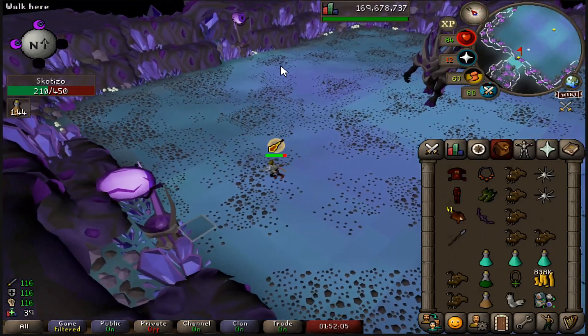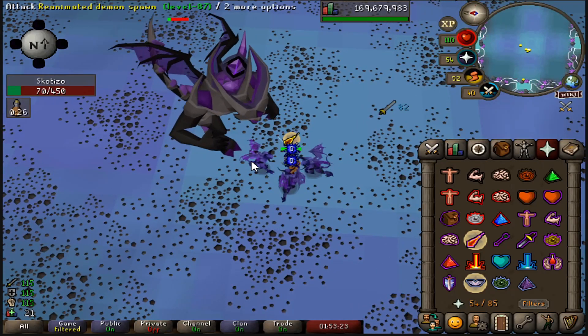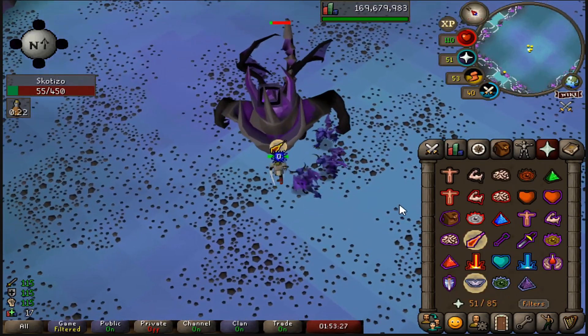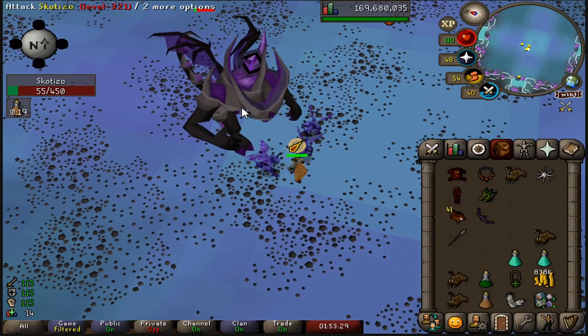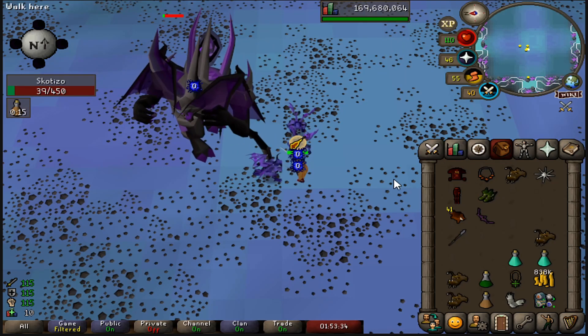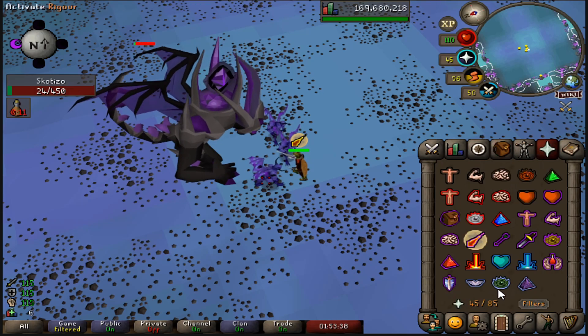Once you have them lined up correctly, everything else is just gonna fall into place. I know it can be daunting not knowing the tile, but you just need them in the southwest tile. If you get them in that one southwest tile — which I'm lining up right now, the guy that's north of me — that's the tile you want them in. Bring a little range switch so you definitely get the KO and you're not hitting zeros.